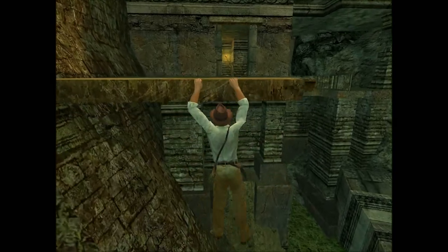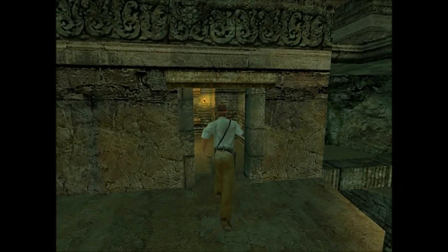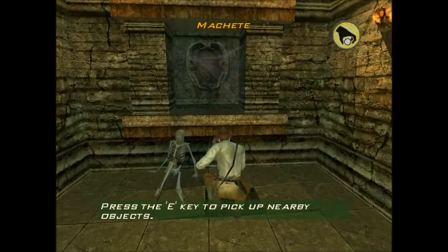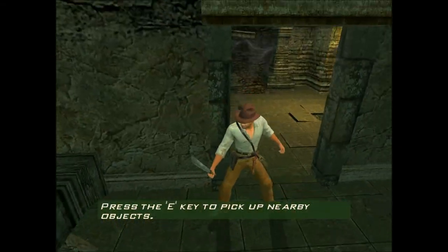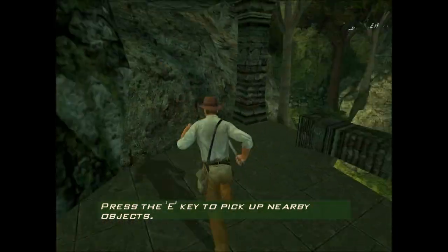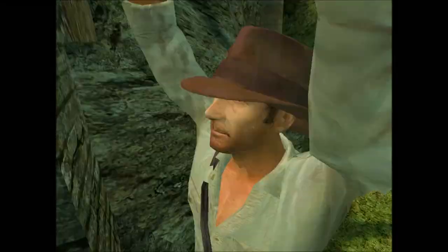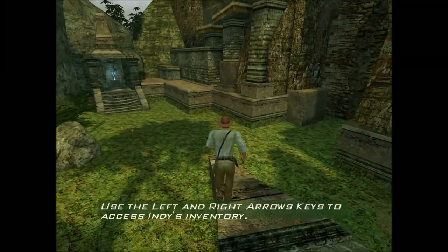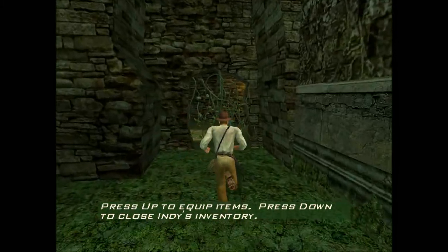Fate of Atlantis was the first major Indiana Jones game to be released with an original story that didn't rely on a movie that had come before it. When that took off, LucasArts then began work on Indiana Jones and the Infernal Machine, which was the first 3D Indiana Jones adventure, taking influence from Tomb Raider — which had actually been influenced by Indiana Jones originally.